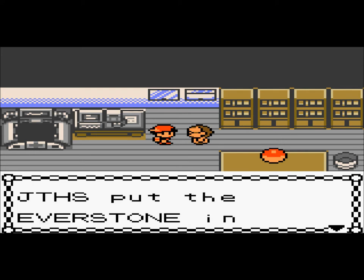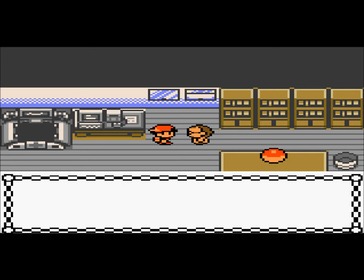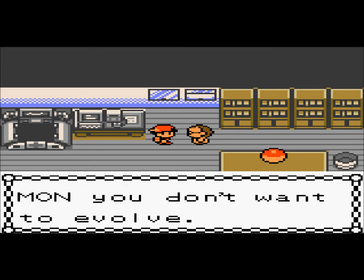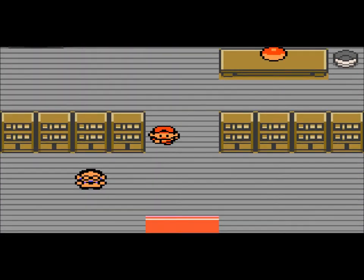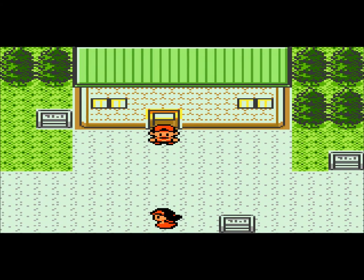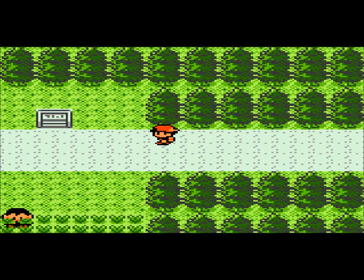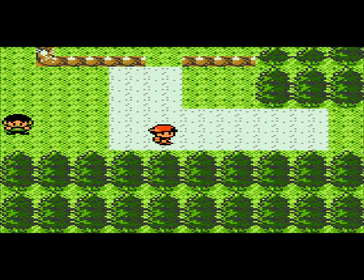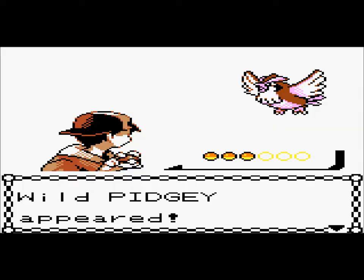Now, if you guys want to know why I want the Everstone, you can probably guess. I did mention this in the first part. I am going to catch a Chikorita in a few parts. I'm going to give it the Everstone so it does not evolve, because the starter Chikorita that I got I'm going to evolve. But I want to have another Chikorita that stays as a Chikorita.